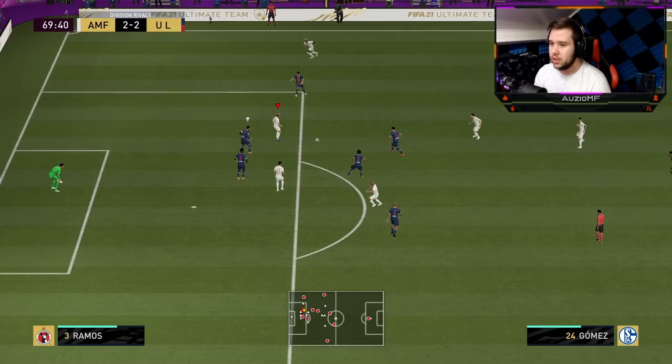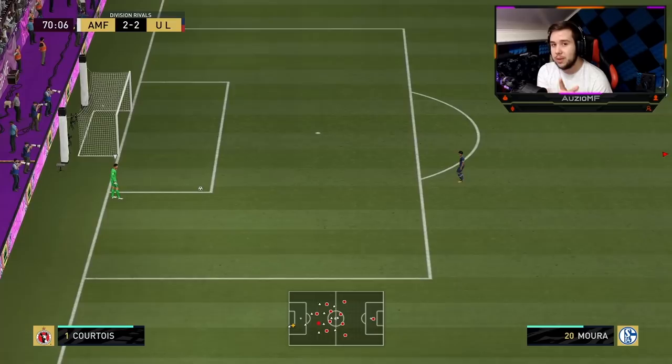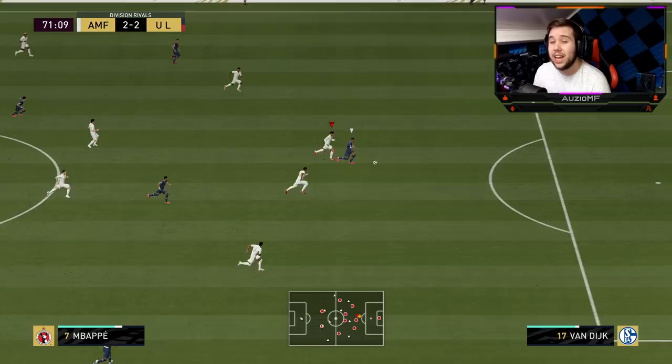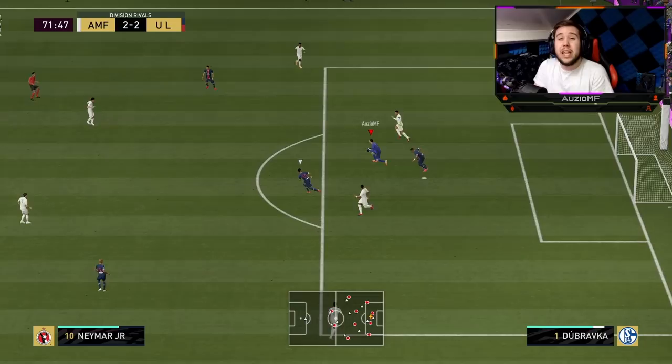Gosens to Gomez — nice dummy. Going to go for an earlier cross-goal finish and he misses it. But those shots do go in very, very often. I'm thinking to myself, if I had a different chem style on this card, would that shot go in? Most likely. So that is something you're not going to get with the marksman — you're not going to get that amazing finishing ability.